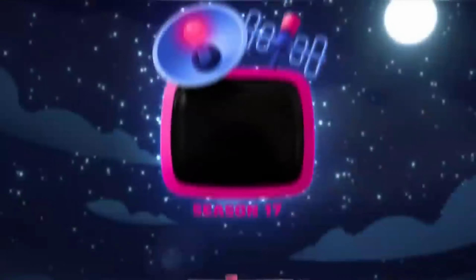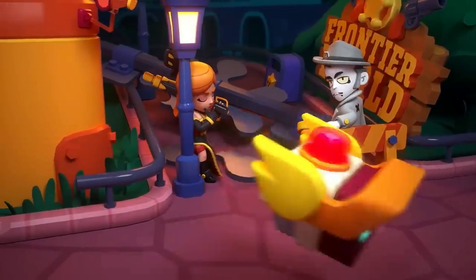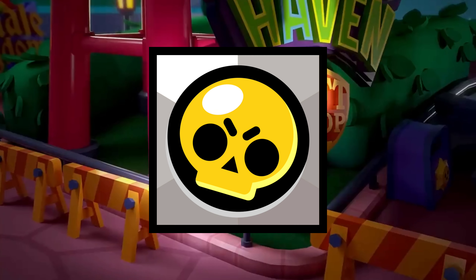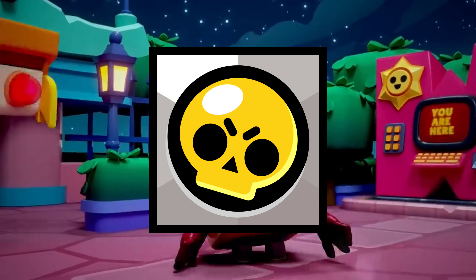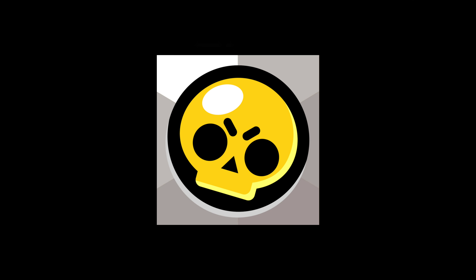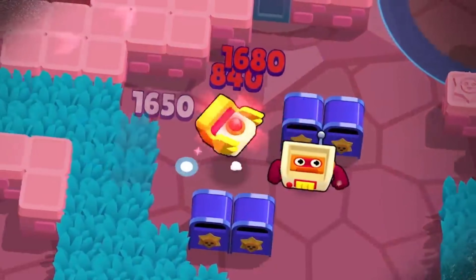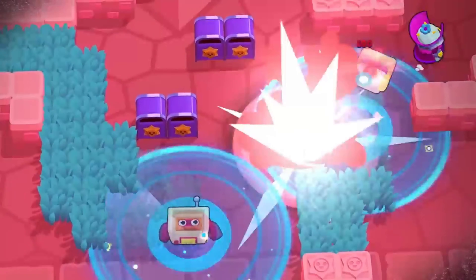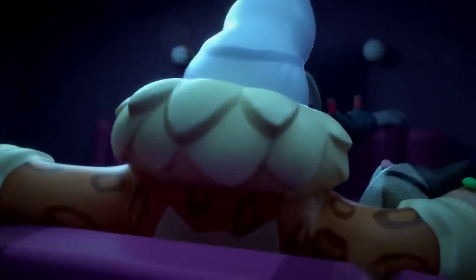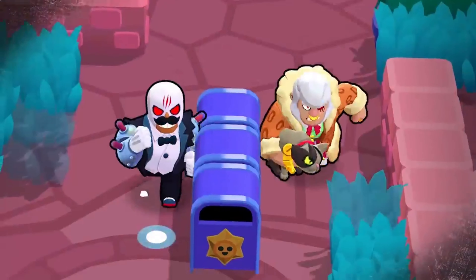Season 17 arrived a few months later with the seasonal theme centered around detectives and criminals. This is the first time I'm actually disappointed with a new logo. All they did was remove the yellow from the original logo and change it to gray, making the whole design look quite bland and boring. There's no pop to it at all. I really feel the creative team missed out on a good opportunity here — even adding a simple hand and a magnifying glass in front of the skull would have looked cooler. So I just have to put this one in the F tier.